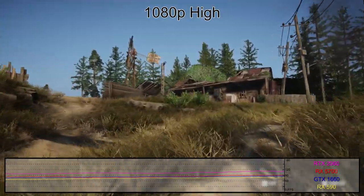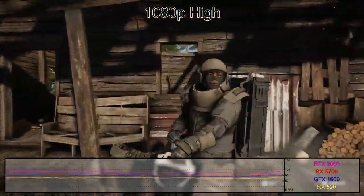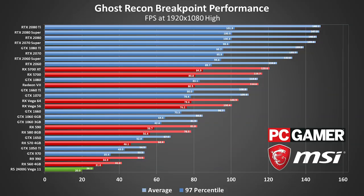Moving on — except not really. The most striking thing about 1080p high is how similar everything is to 1080p medium. All that bottlenecking is still in effect, and all the same GPUs perform at very nearly the same level. That unfortunately means more disappointment for RX 5700 owners, though the RX 570 is still hanging in there.